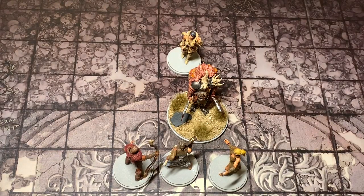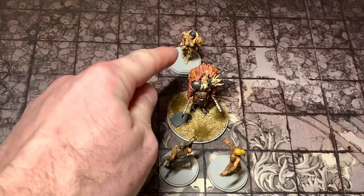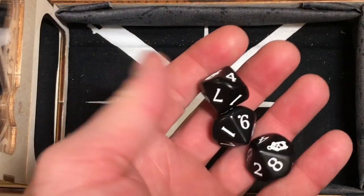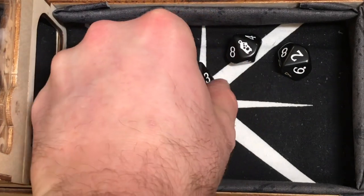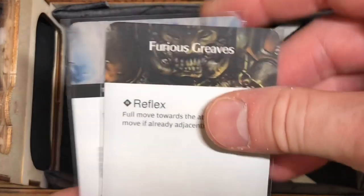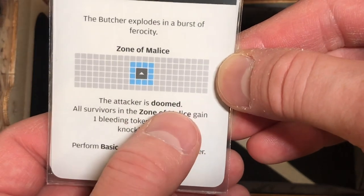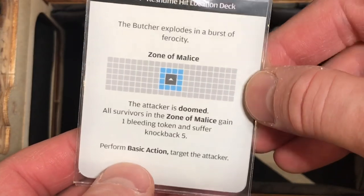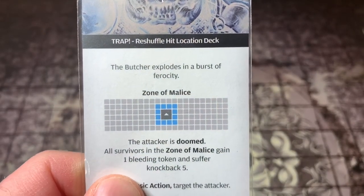Since the remaining lunacy tokens could trigger Frenzy soon and I probably won't be able to use survival much longer anyway, I'm having Gold Moon surge into the Butcher's blind spot. She rolls three dice with her daggers and needs a three plus — perfect hit! She gains a survival back, so she doesn't actually spend her survival for the surge. She still has one survival left. We draw two hit location cards to see where we hit — and there's the trap.